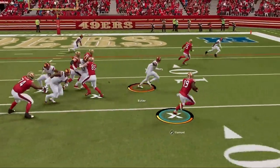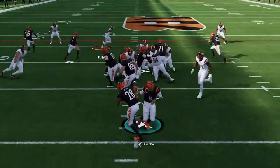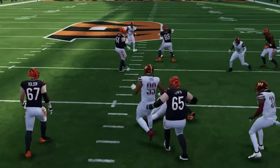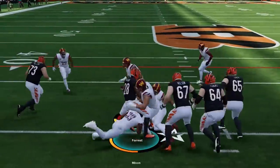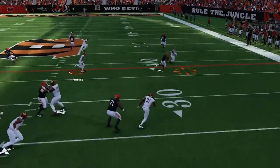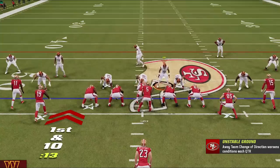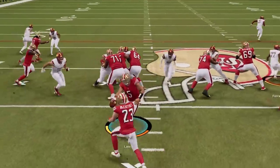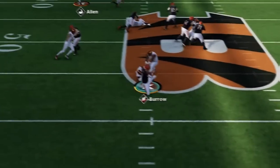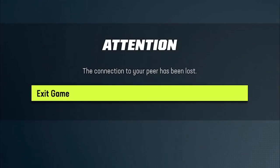This is the hardest defense to play against in Madden 23. It shuts down the run, plays lights out against the pass, and gets sacks and interceptions all game. So if you want to see what brand new defense I'm using for results like this, stick around after the intro.